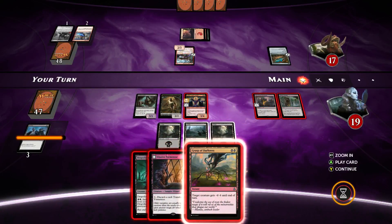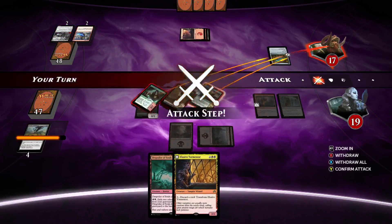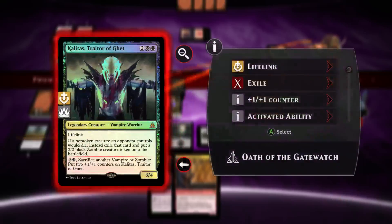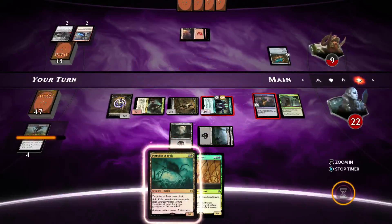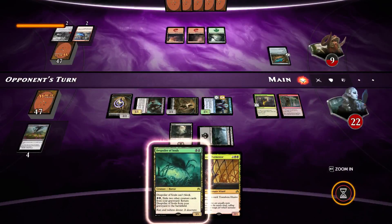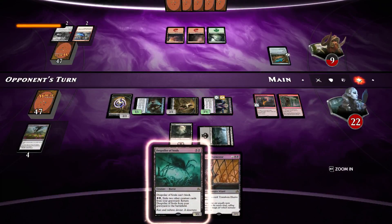I just drew a Grasp of Darkness! So we will Grasp the creature and hit for all 8. We've not lost yet. I don't think there's any rush for it anyhow — I think we've pretty much got it sealed.